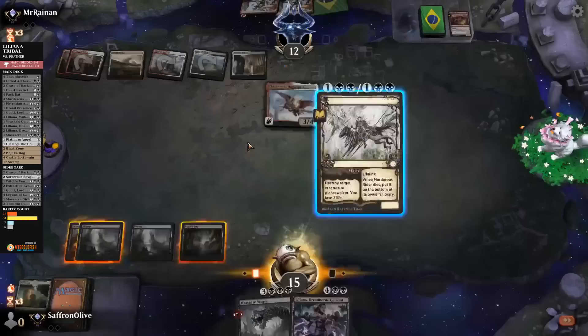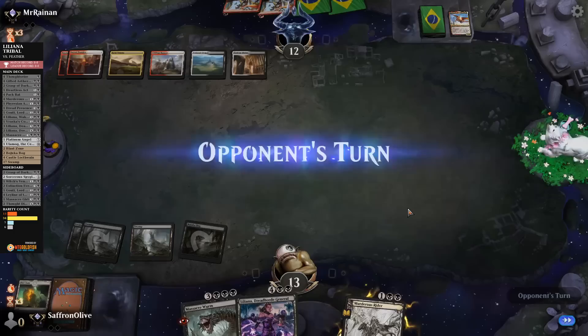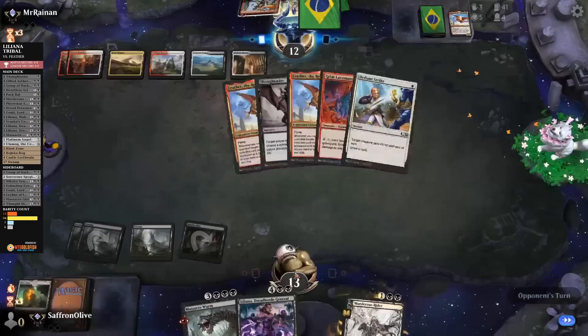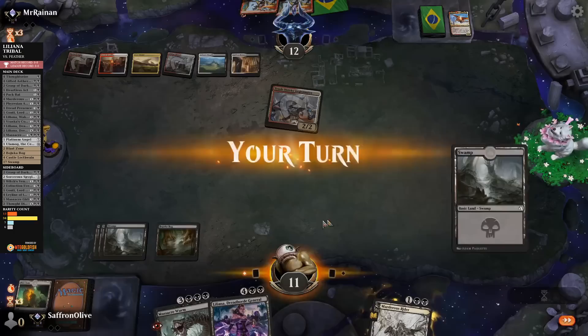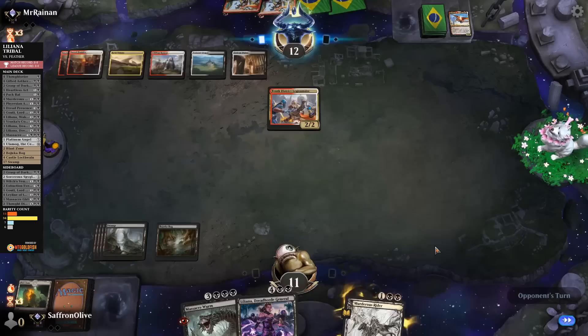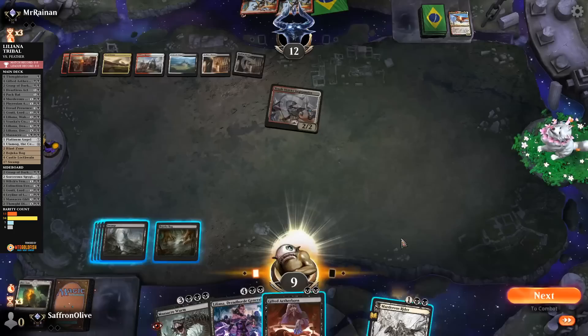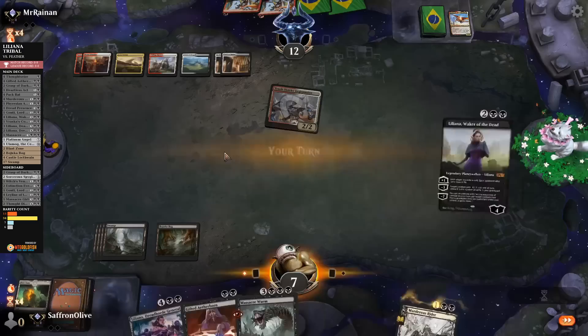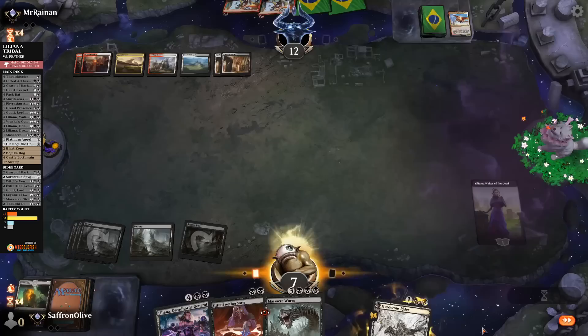They still keep coming — apparently never running out. We really need a land for Liliana. We can't play our creatures because they just die to Reckless Rage, and that grows the 10th District Legionnaire. We need a Liliana land. Sacking that Blast Zone might come back to bite us. There's always a Liliana to solve our problems.